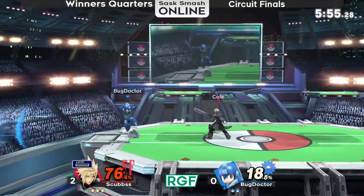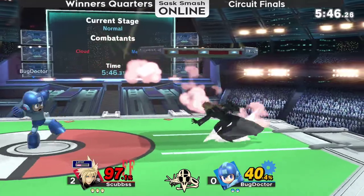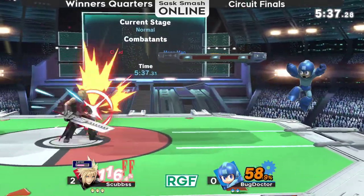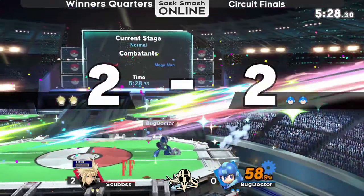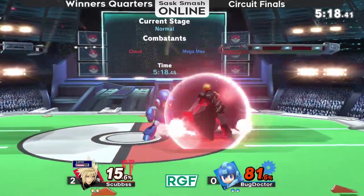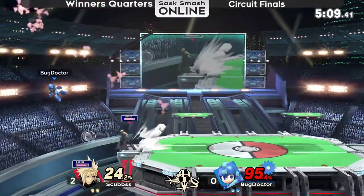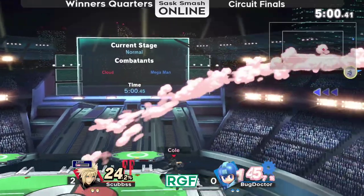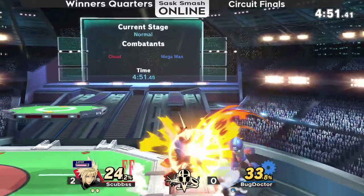He goes for blade beam again. I wonder if there's something else that he could be doing with his limit there, but just in situations where Bug Doctor's playing around that platform with pellets. I guarantee that F-smash was not the desired input — but that one sure was. And again, this is definitely not out of reach by any means. We're seeing Scubs generally controlling the neutral, but Bug Doctor's not far behind. Just have to see if he can capitalize on his advantage state a bit better and limit Scubs from doing the same. Speaking of limit Scubs — that back air. A costly, costly mistake on the DI. I don't know if any DI would have saved him there, but that DI certainly wasn't the answer.